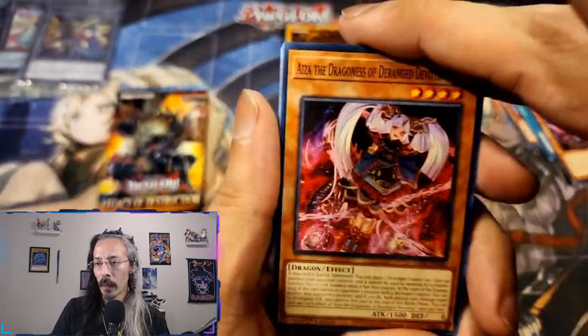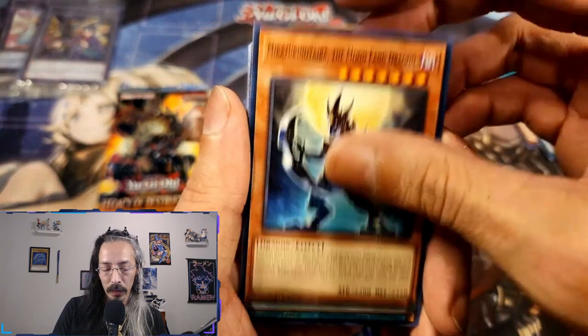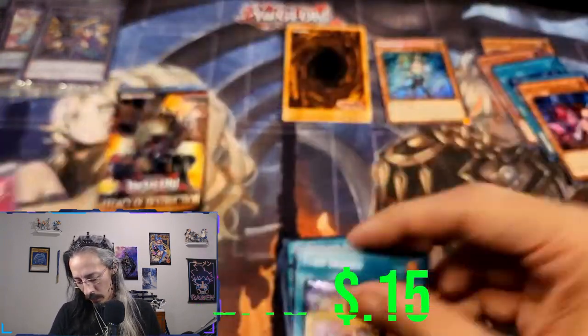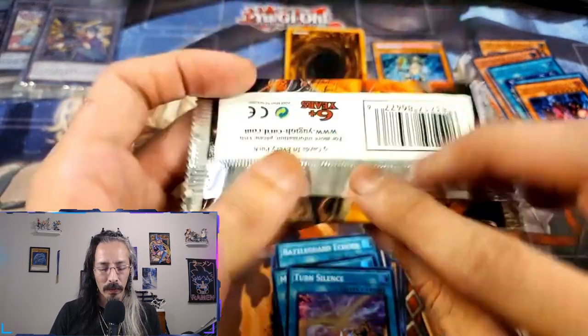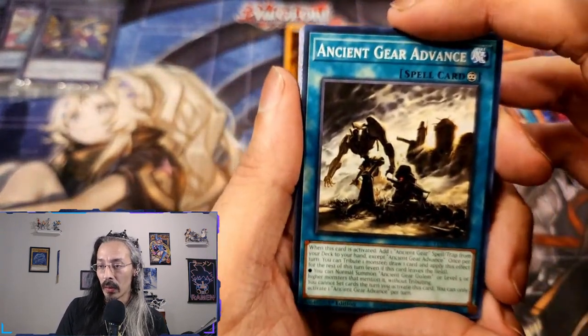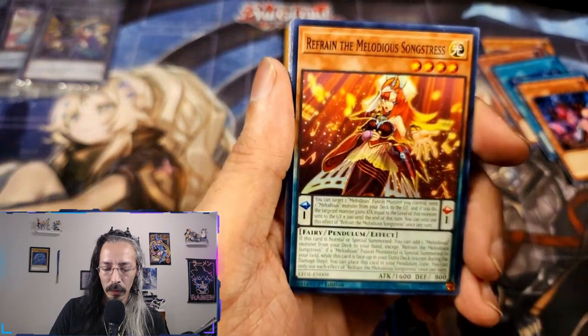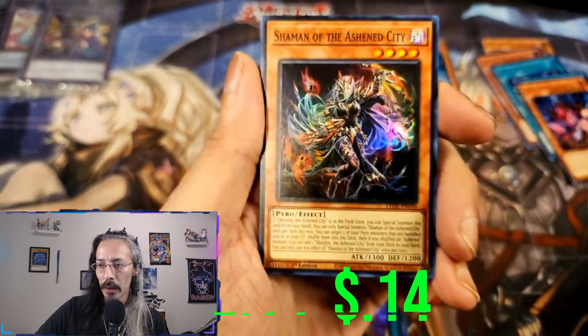Shore up your defenses, men — we are going into battle! Eyes of the Dragoness, Centurion Gargoyle, Zoma the Earthbound Spirit, Moonfang Dragon, and Turn Silence. Last pack! Can we get a second QCR? Can we get another Secret? A second QCR would be absolutely bonkers — that would be wild. Ancient Gear Advance, Sinful Spoil Struggle, Ragnarika Hunting Dance, Refrain, and Shaman of the Ashen City — another beautiful Ashen City card to round out the opening.